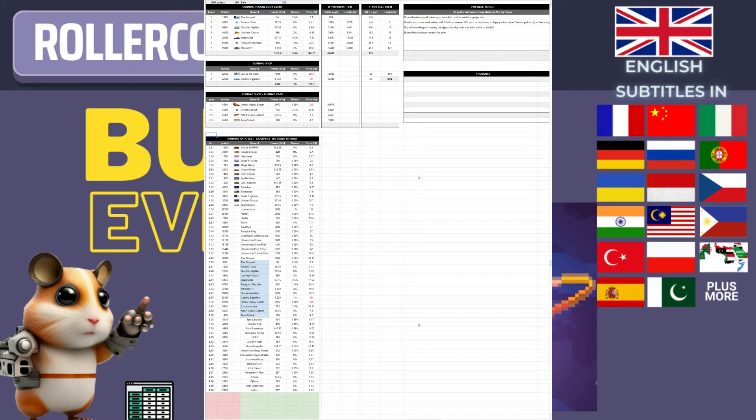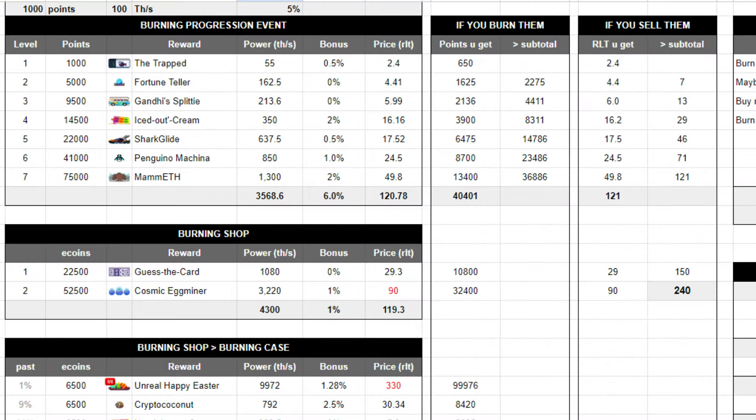In the first table are the miners of the progression line. You can see their details like power, bonus, and marketplace price. At the last row are the totals. Below is the same info for the 2 miners of the burning shop. At the side you can see how many points and ecoins you will get if you burn these miners.